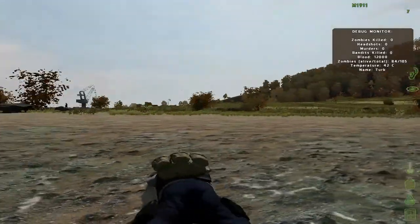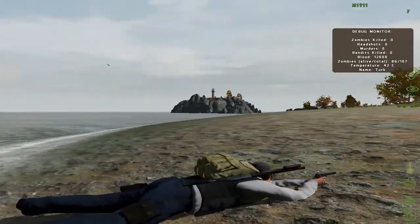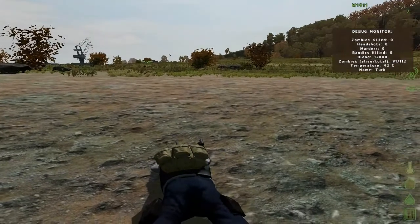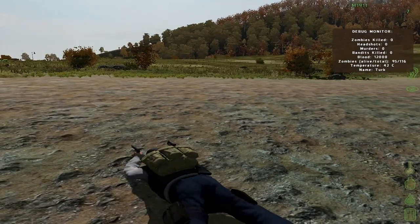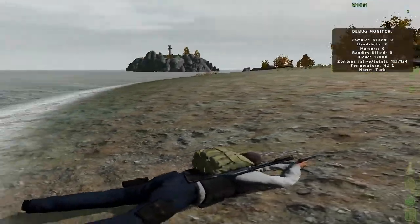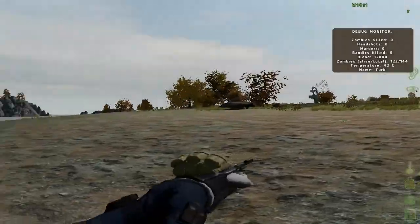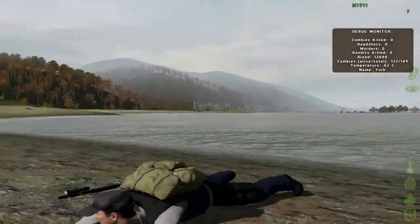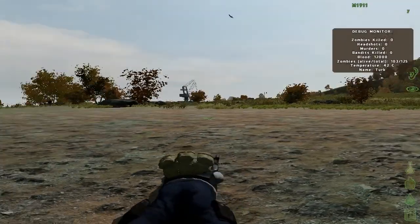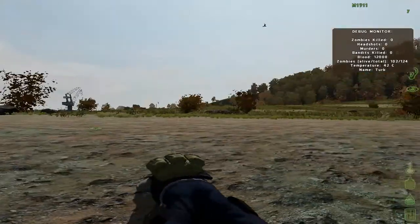This free-look is good for staying still — say there's someone in front of you and you want to stay stealthy. You can also double-tap Alt to lock it on, so you can look around freely. Just make sure you tap it again to go back to your regular camera view — you don't want to be running and unable to look where you're going.